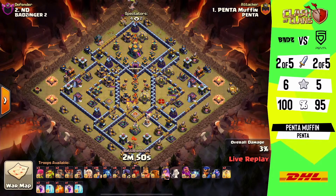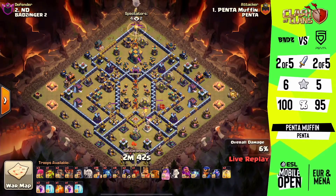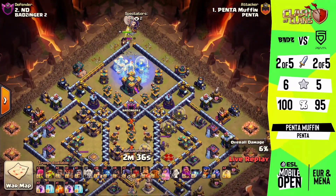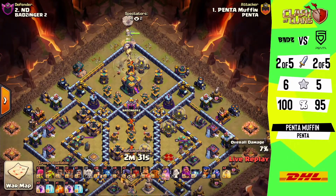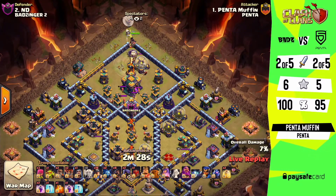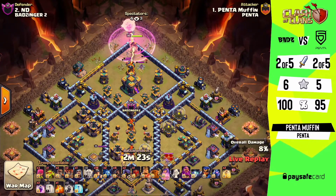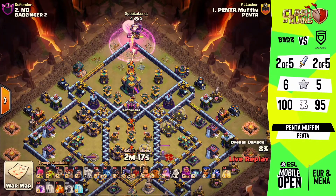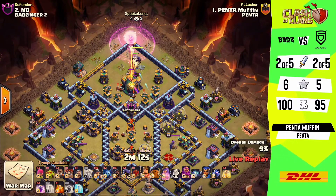Now we have Muffin coming in, and I want to point out that he's coming in with a hybrid — which is a very difficult strategy right now in the current meta. That's because of the way we used to path a hybrid into town halls, which we can no longer do. You have to find another way to work around it, and more often than not we're seeing the queen take it down, but you need to keep your queen alive in the hybrid. It's a sticky situation because you can't have your queen pass through that poison bomb, as we saw with the royal champion in one of the last attacks — who died very quickly.